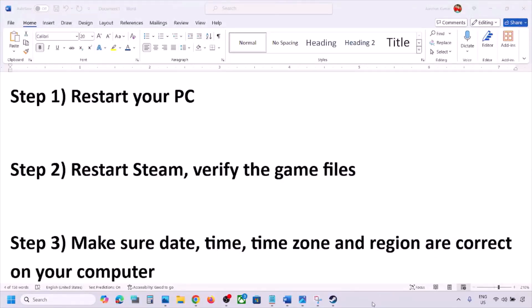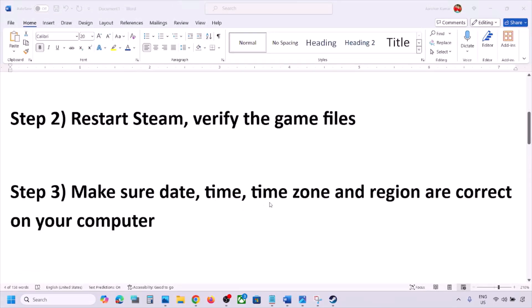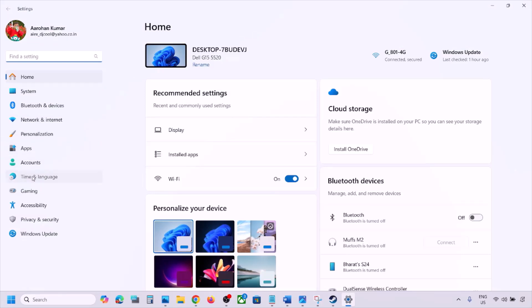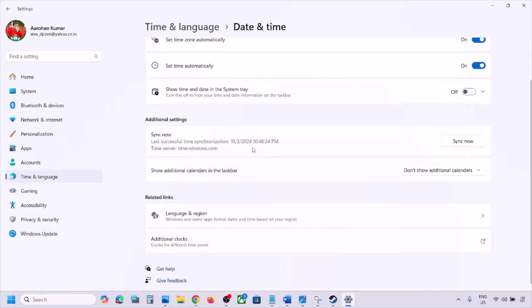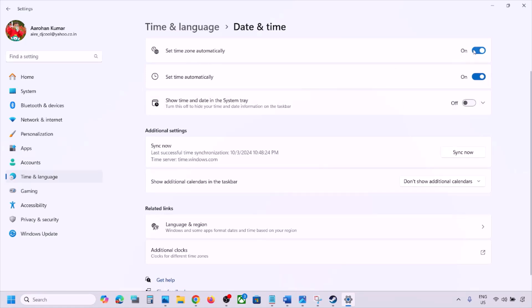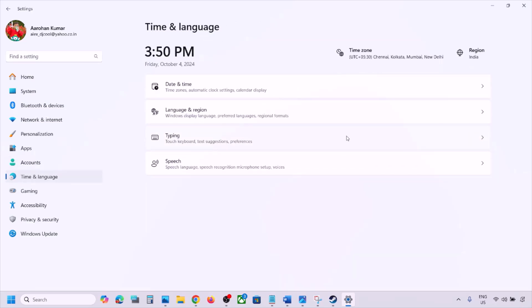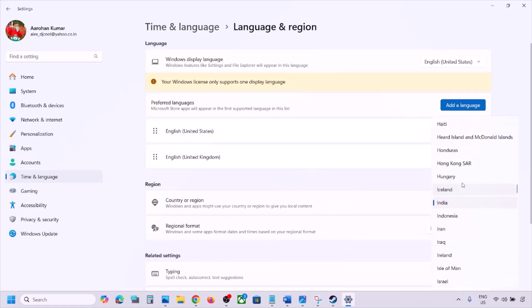The next step is to make sure the date, time, and time zone are correct. Open Windows Settings, go to Time & Language, then Date & Time. Make sure both Set Time Zone Automatically and Set Time Automatically are turned on. Scroll down and click Sync Now. If you see any error in red, click Sync Now again.